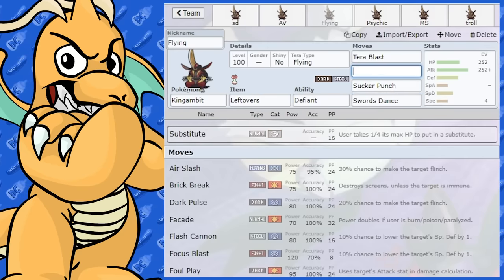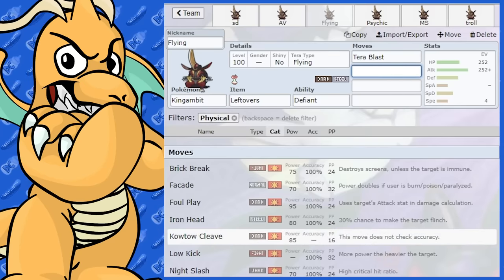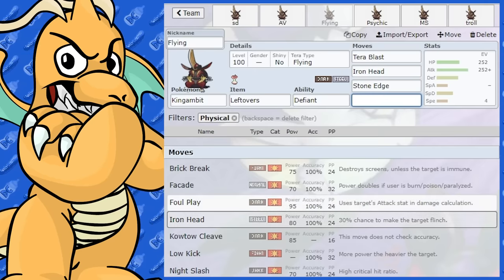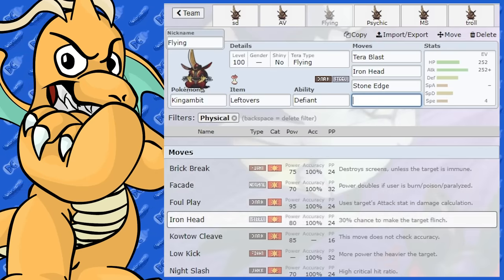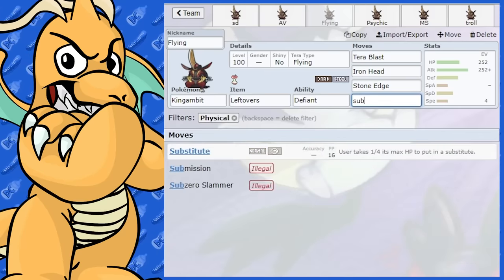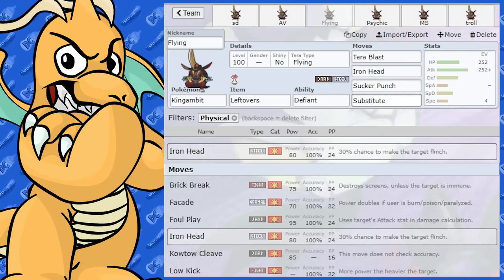If you weren't running a Substitute set and just wanted Tera Flying, you'd be opening yourself up to extra weaknesses, so you'd also want Iron Head. You'd probably have Stone Edge and Iron Head alongside it. If you really want Swords Dance, you could run that too with Kowtow Cleave or Sucker Punch. The Substitute + Swords Dance set is interesting — you hide behind the sub, swap in at the right time when the opponent can't do much, and go for Sucker Punch. You just have to watch out for sound-based moves like Torch Song.